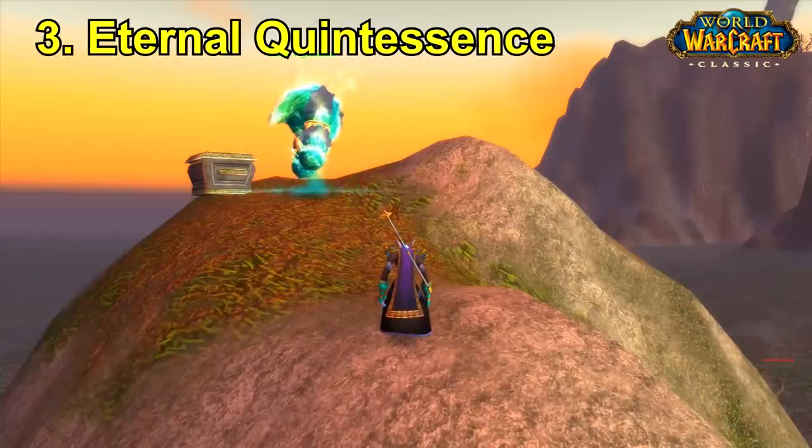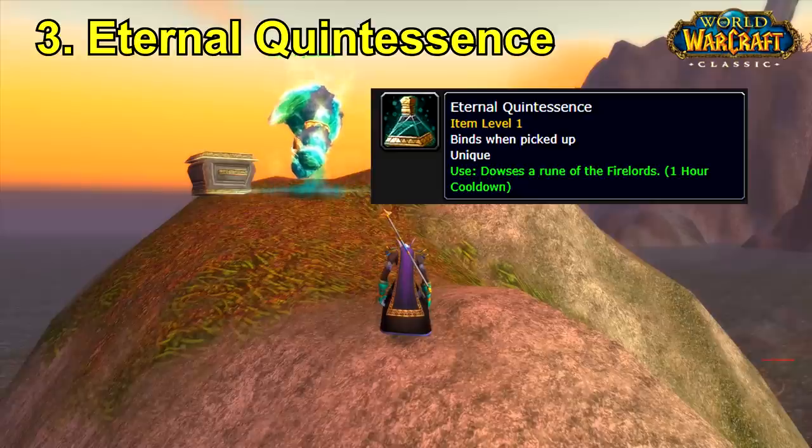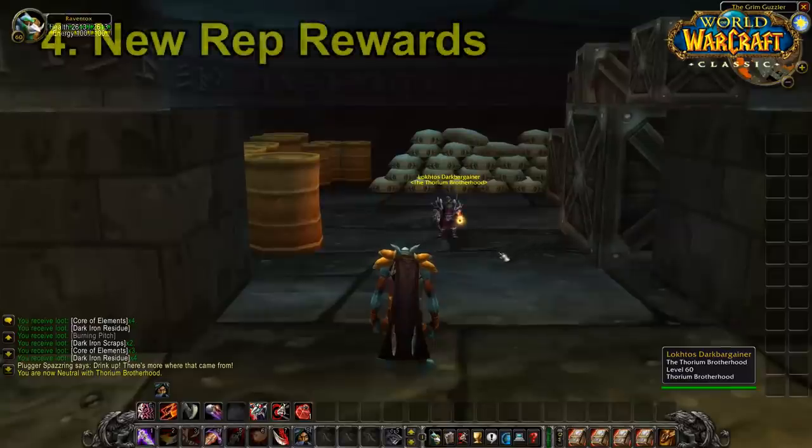The third very important item is an absolute godsend — you will no longer have to go all the way to Azshara to get your Aqual Quintessence, because you can get an eternal one that lasts forever. It has a 1-hour cooldown so you can't just douse all the runes yourself. All you have to do is get Revered with the Hydraxian Waterlords and talk to Duke Hydraxis to get the item. You can now douse everything in Molten Core without walking back to Azshara every time.